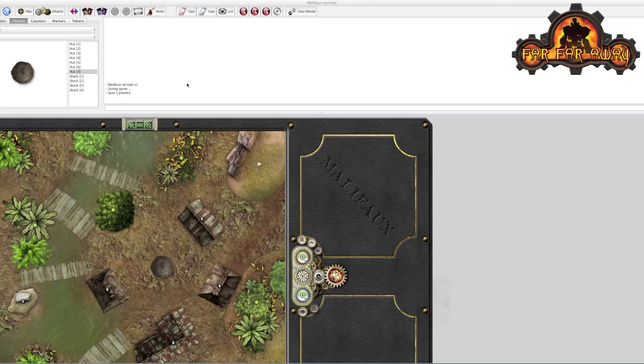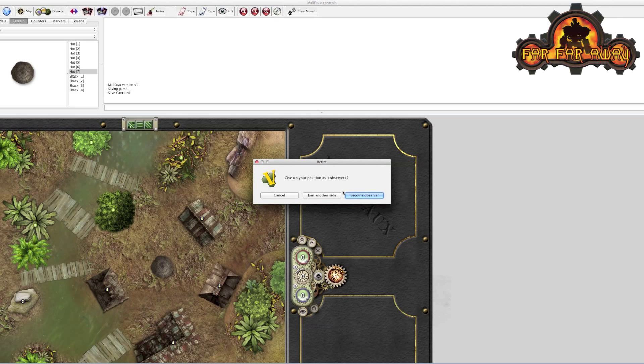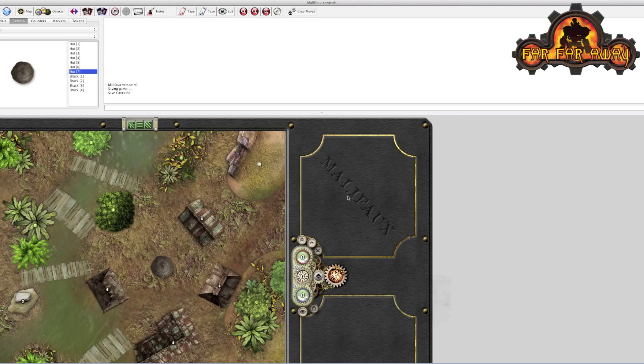So let's imagine we're about to start off a game. This is where I left off last time — I'm still in observer mode. I want to flick in and be one of the players, so I want to join the other side and say Player 1. That now gives me control of the Player 1 controls.